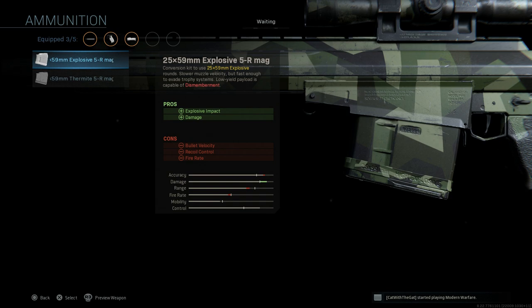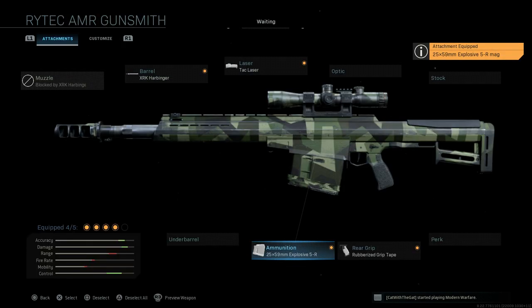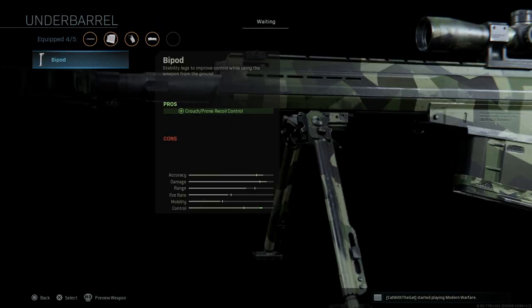For the ammunition, we're going to want the 25x59mm explosive rounds — a huge round mainly intended for anti-vehicle or anti-material use. This round bypasses trophy systems, with low-yield payload capable of dismemberment, and while muzzle velocity is slow, it's fast enough to evade trophy systems. So vehicles running trophy systems — those annoying players in duos or squads — this is the perfect weapon to destroy them. Pros: explosive impact and damage increase. Cons: bullet velocity, recoil control, and fire rate.